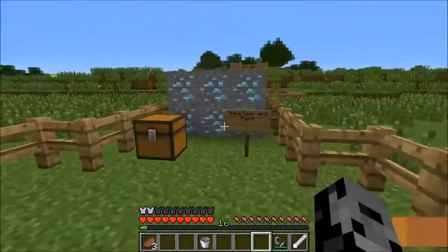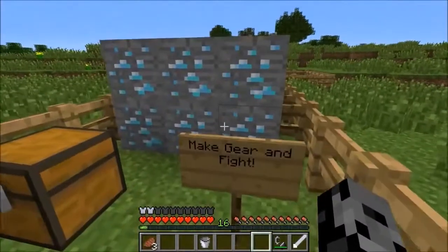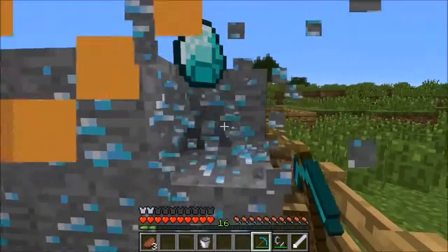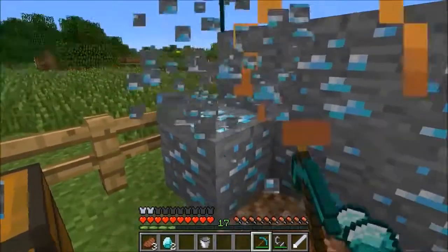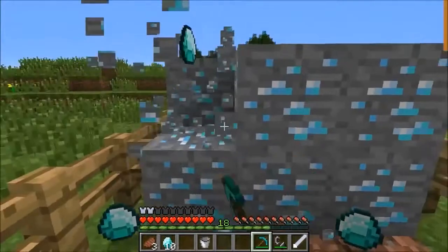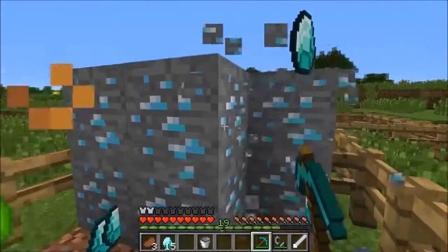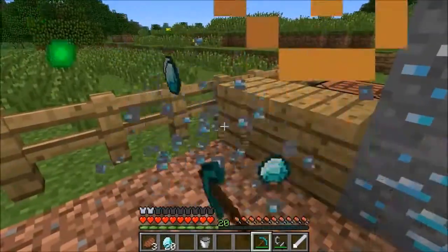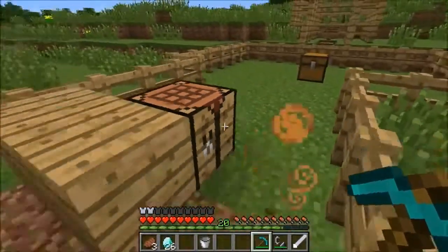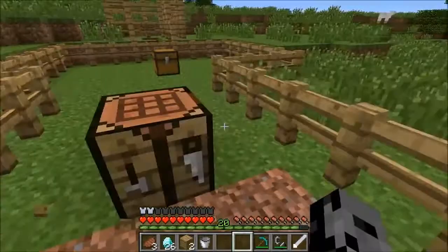We need to make some gear and fight, so we have to break these diamonds. With Haste 4 you mine like a psychopath - look how quick I'm mining! We need every single diamond because there are mutant skeletons waiting on the other side, and that's gonna be really hard without good armor. There's actually already a diamond sword in there but we're gonna make our own.